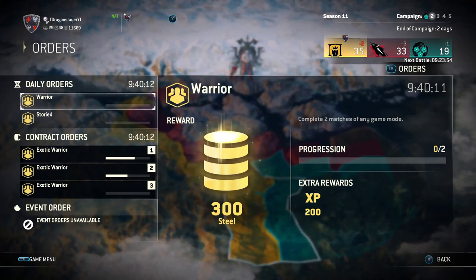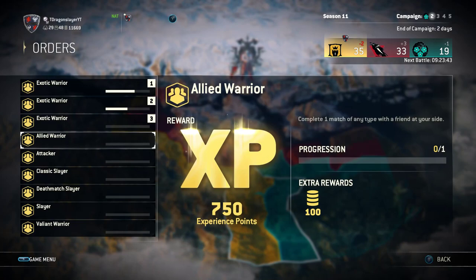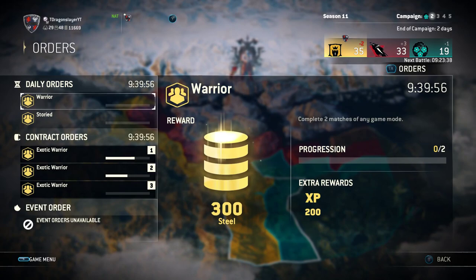Starting with how to earn steel: the very obvious things are doing your dailies and your contract orders. A lot of people don't do their contract orders regularly, which is a mistake. If you do your contract orders every two days and your dailies every day, you get about 2500 steel every two days — which is quite a lot.